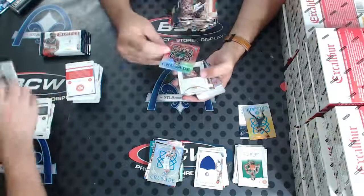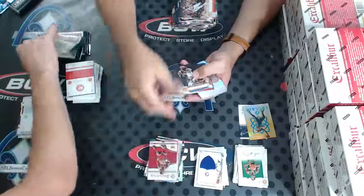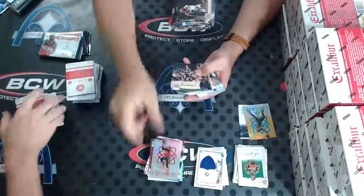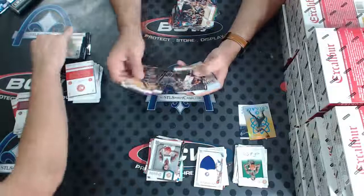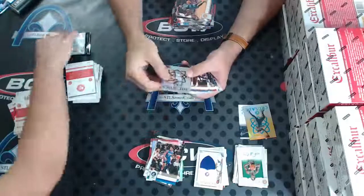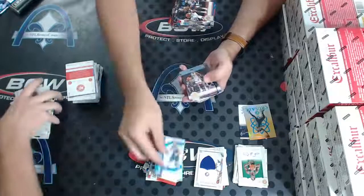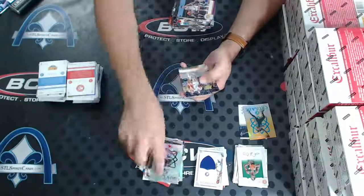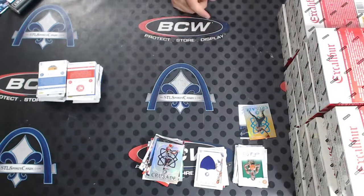To 99, Jabari Parker for the Bucks — Red Crusade. Bucks going on a little hot streak here. To 199, Harrison Barnes for the Mavericks. To 49, Stanley Johnson for the Detroit Pistons. T.J. McConnell for the Sixers.